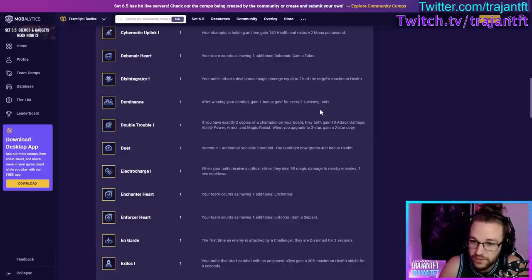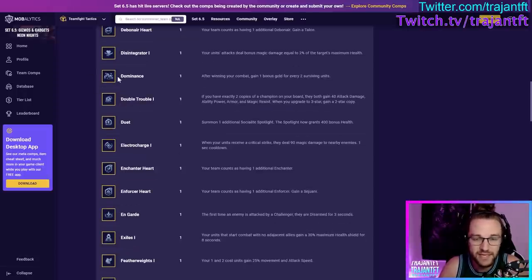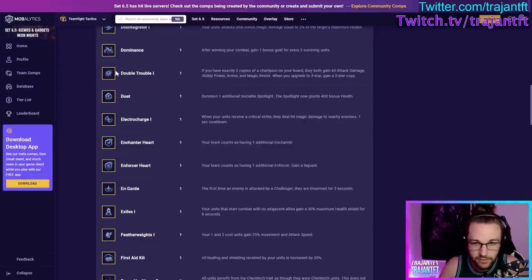Dominance — after winning combat, gain 1 bonus gold for every 2 surviving units. This is not a very good augment, but it's really good if you're smurfing or playing in lobbies where you're much better than everyone else, or if you're on a crazy streak. In general I would not recommend taking this unless you're dominating, because if you take it you're down an augment — someone with a combat augment could break your streak and now you're getting nothing from your augment.